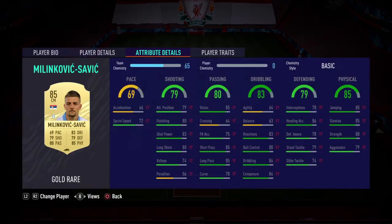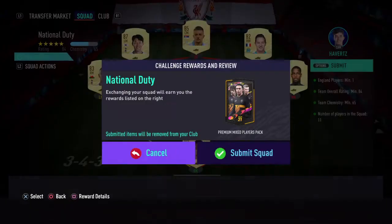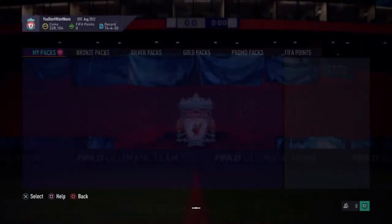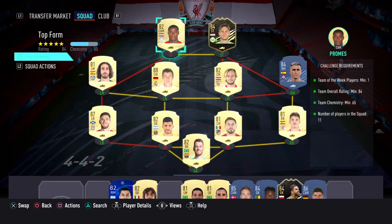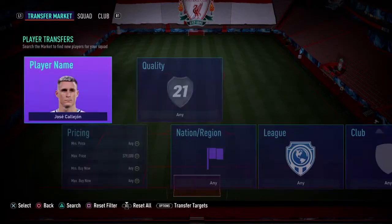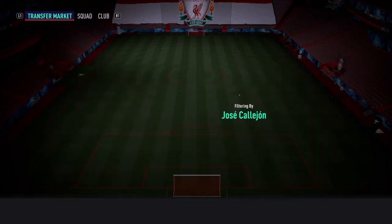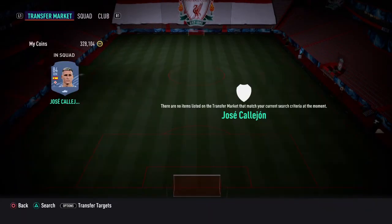I purchased him actually for 13,500, so that's that one complete. And then for the third one, I need to get one more player, which is Callahan. He's worth a lot right now — all 84s are expensive.